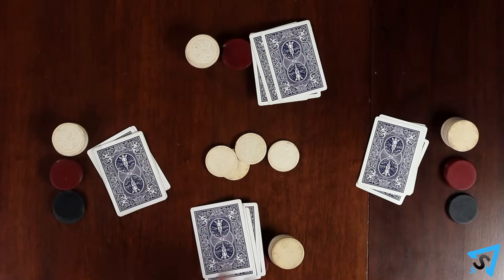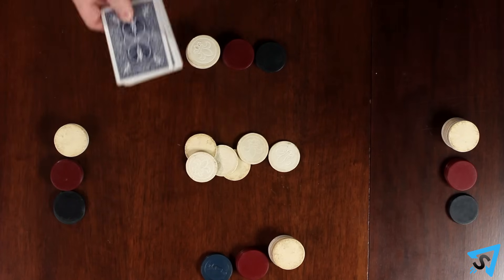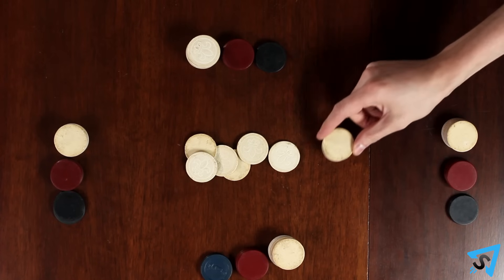After each player is dealt five cards, a round of betting occurs. The player left of the dealer goes first, then play proceeds clockwise. On your turn of betting, you have one of three choices: call, raise, or fold.